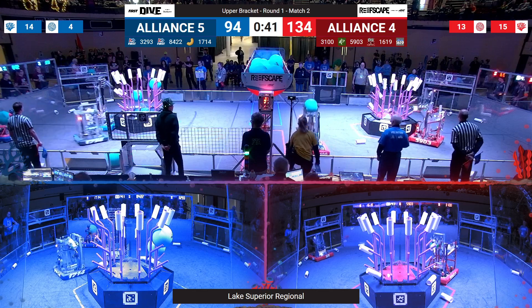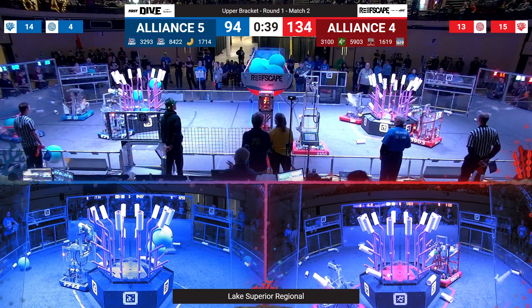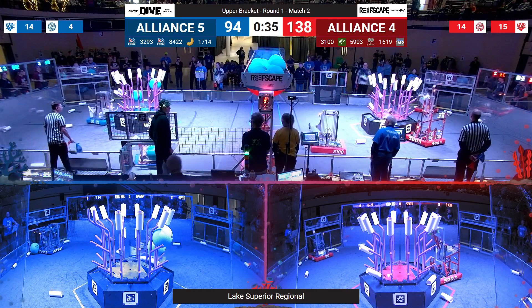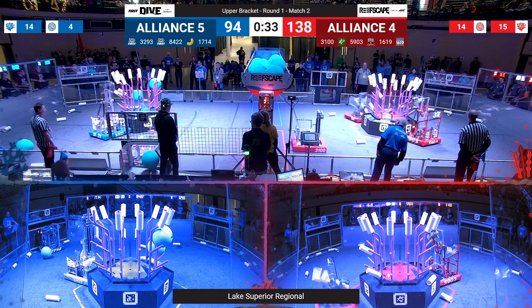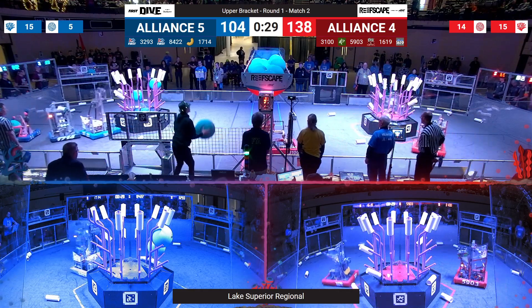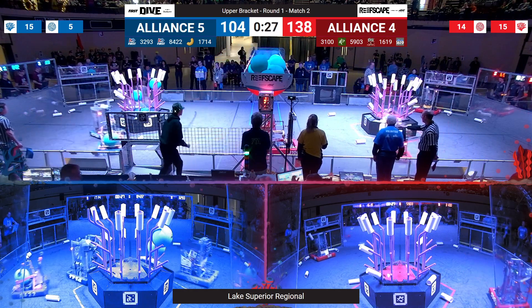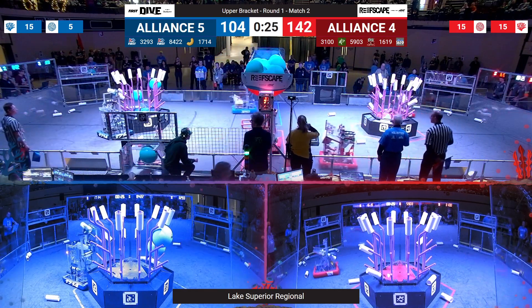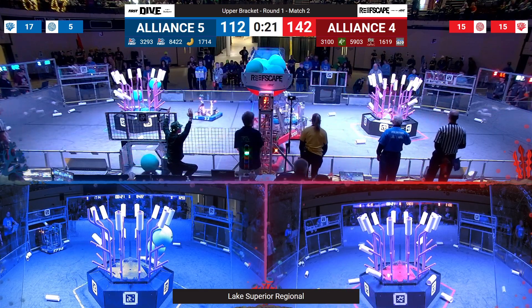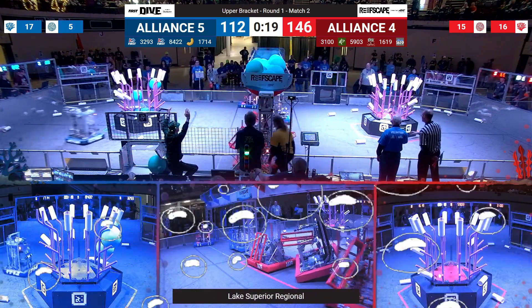They're trying — red alliance human player scores into the net, as does 3100 the Lightning Turtles. This is a very high scoring match, 142 so far for the red alliance, 112 for the blue alliance.